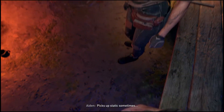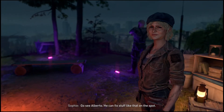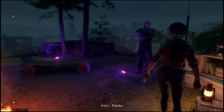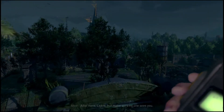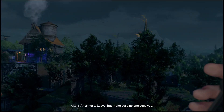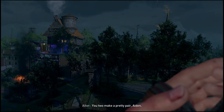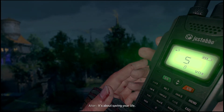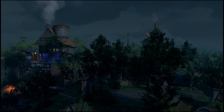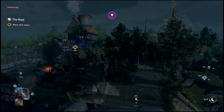Your radio - yeah, it picks up static sometimes. Go see Alberto, he can fix stuff like that on the spot. Aitor here - leave, but make sure no one sees you. You two make a pretty pair, Aiden. I'm on the roof nearby, we have to talk. Now. It's about saving your life.